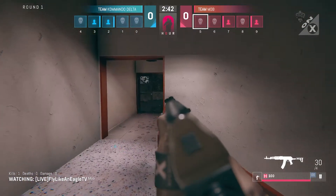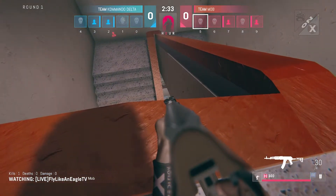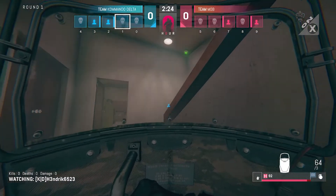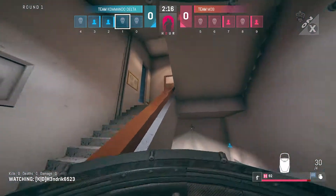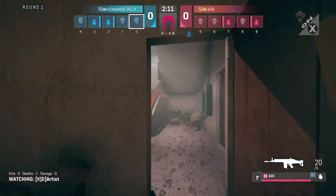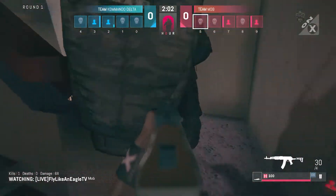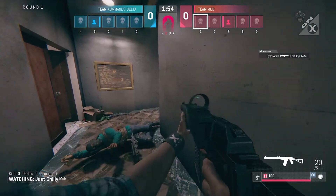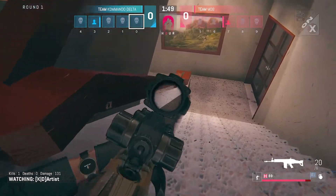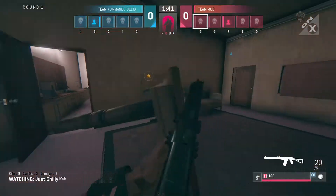It is 2v2. Fly Like an Eagle is holding a nasty angle, and I don't know why you'd go up. Hendrix is going to challenge Fly Like an Eagle up top, but the objective is down on the first floor. Yes, you don't want to totally ignore what's upstairs, but I think this is a distraction that's going to be costly for Commando Delta. Fly Like an Eagle will get the kill on Hendrix, and Artis will get Fly Like an Eagle. That's a mistake on Commando Delta's part, to go challenge Fly Like an Eagle up those stairs.